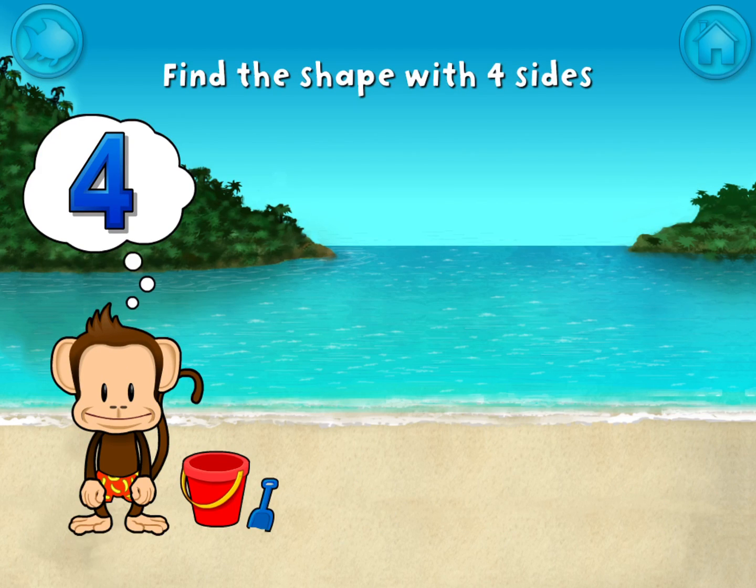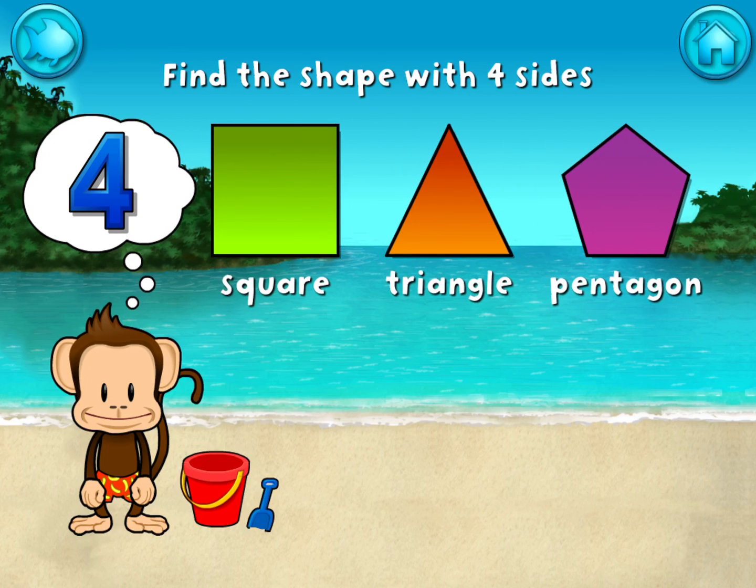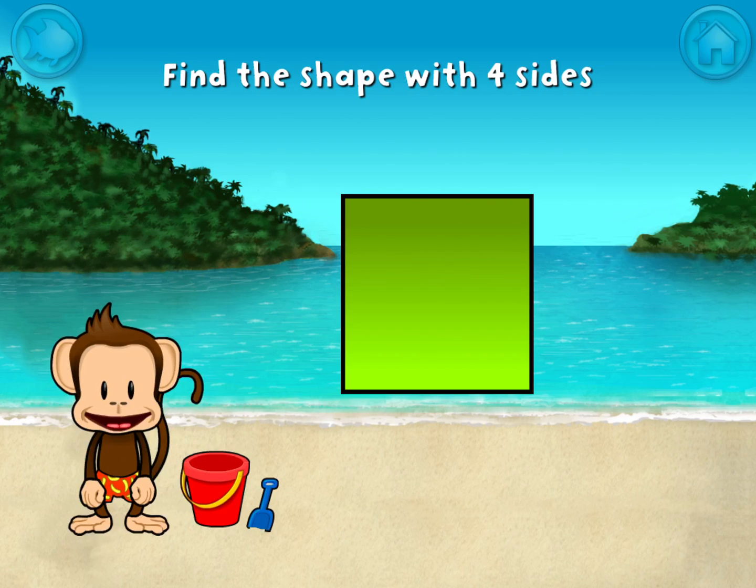Touch the shape that has 4 sides. That's right! A square has 1, 2, 3, 4 sides.